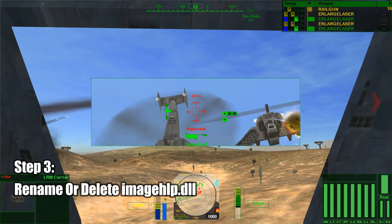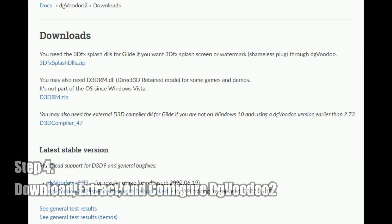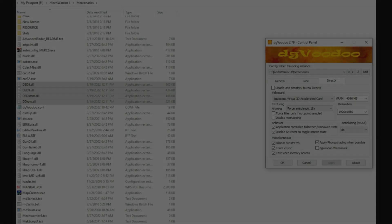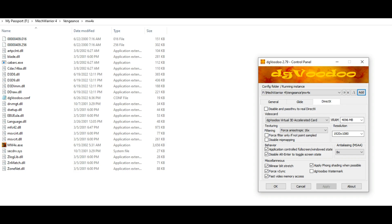Now that you've got the latest version of MechWarrior 4 Mercenaries, move on to step number three: there's a file you either need to remove or edit. To find it, get into the Mercenaries directory, then go to Assets, then Binaries, and find the file highlighted here — it is originally named imagehlp.dll. You can either choose to rename this file or delete it. Once done, download and extract the latest version of DGVoodoo 2. Go to the DGVoodoo 2 directory, then into the MS folder, then the x86 folder, and copy the files there. Paste them into your Mercenaries directory, your MechWarrior Vengeance directory, and the directory for the Black Knight expansion — which is located within the MechWarrior 4 Vengeance directory in the folder called MW4X.